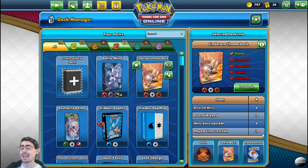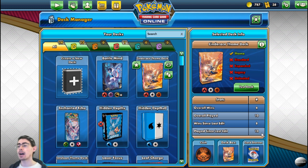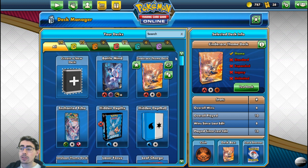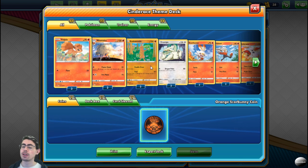And yet this Cinderace deck for me has an 80% win-loss ratio — it's done very, very well. Taking a step back out of the current meta and looking at the three theme decks individually, the Cinderace theme deck is very, very well constructed. It works, it synergizes, and because of that it plays very easily. In terms of a pick-up-and-play deck, the Cinderace deck does very, very well. Looking at the cards, you can see why it combos so well — it's got everything it needs.